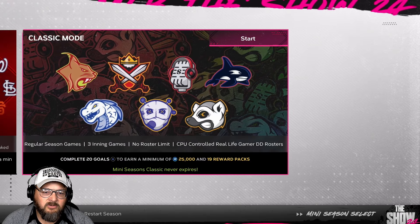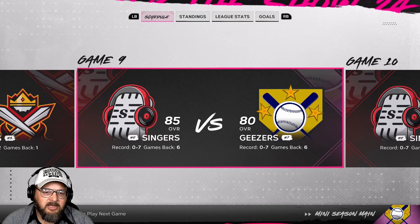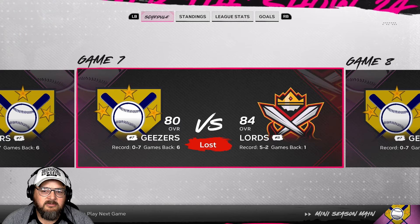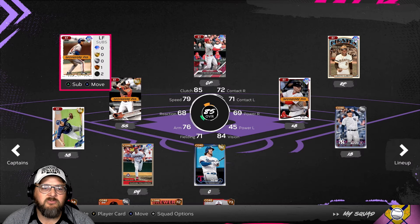Let me go into the next game here. I'm not sure why it's not giving me the option to go into the game. Did I go too far? I'm really not understanding why I can't go in there and manage my lineup. There we go — Manage Squad.